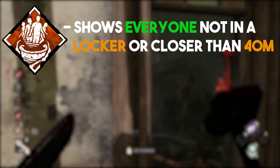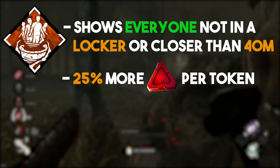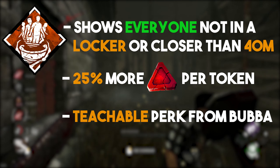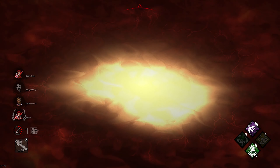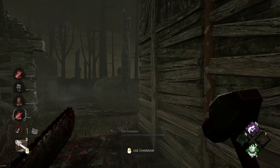Every time you hook a new survivor who hasn't been hooked yet, it will give 1 token. Each token gives you 25% more blood points at the end of the round. Sadly, this perk is not available for a default killer, so you have to pay for the perk or get lucky and hope that it appears in the Shrine of Secrets. Most people don't have this patience and they buy the killer, and that's why I suggest you do too.